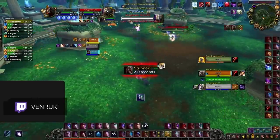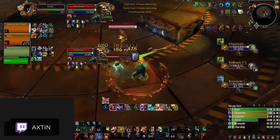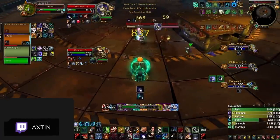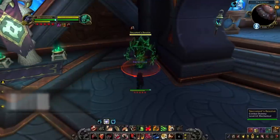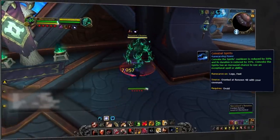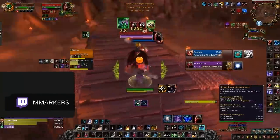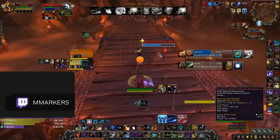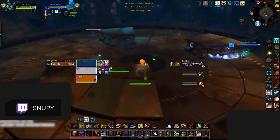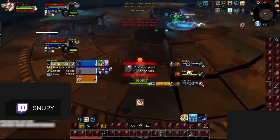Everyone's favorite druid ability has made its return in Season 2 with Convoke the Spirits disrupting the meta once again. Towards the end of last season, many feral druids shifted to Necrolord for its bulk and huge damage modifiers on dots with Adaptive Swarm and the Draught of the Deep Focus legendary. Now Night Fae is making its return as a new legendary was added specifically for Convoke, causing it to have a 1-minute cooldown and an increased chance to use an exceptional ability. Some resto druids are also playing Night Fae in arena, and with the same legendary, their Convoke damage is still really good, especially in cat form. Knowing you're playing against a Night Fae druid before they press Convoke is one of the best counters.